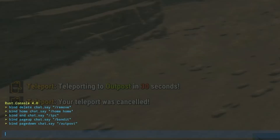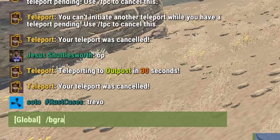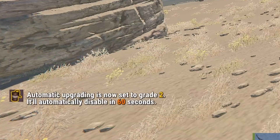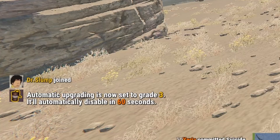A lot of servers have a thing called B-grade or build grade. This means every time you place down a wall, foundation, roof tile — anything you build will be instantly upgraded to whatever grade you set. Normally in chat it would be /bgrade and then a number, like stone which is number two. So upgrading is now set, and you get automatic upgrades — to metal, for example — providing you've got the resources.